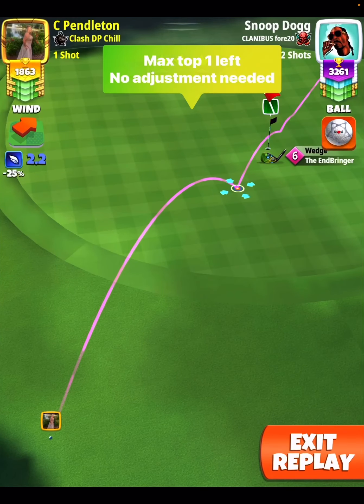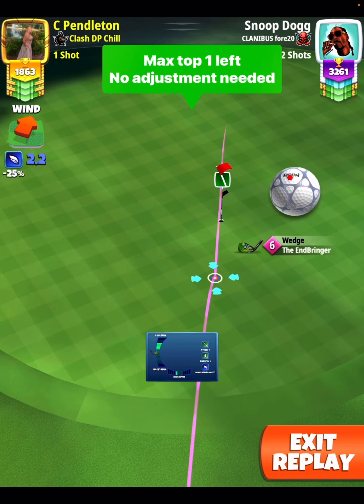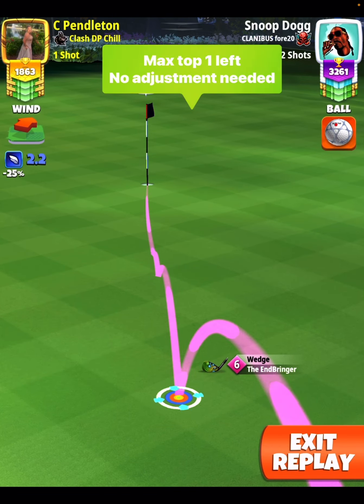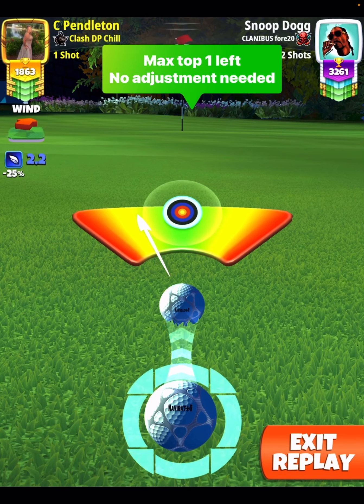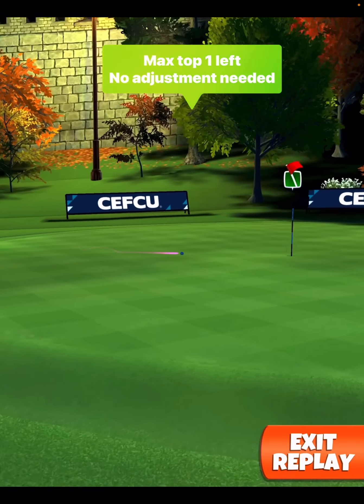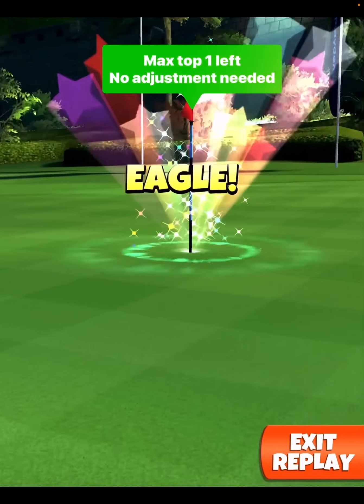That'll leave you for shot number two. Shot number two, I just go max top spin, one bar side spin to the left. I aim it directly at the center of the hole and I don't move my target for the wind. This is close enough to the green and to the hole to where you should be able to go max top, one left, aim dead center in any wind strength and pick up your eagle. I hit it in 2.2 and I hit it in 3.6, so the wind shouldn't really affect the shot here on shot number two.